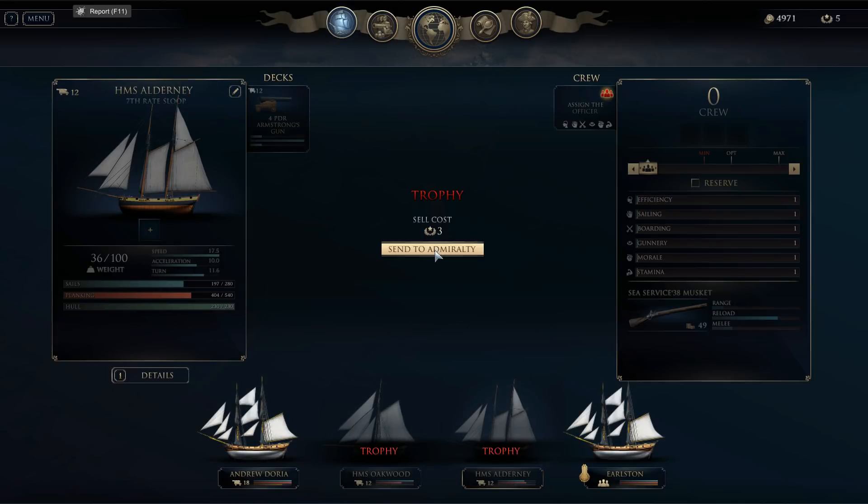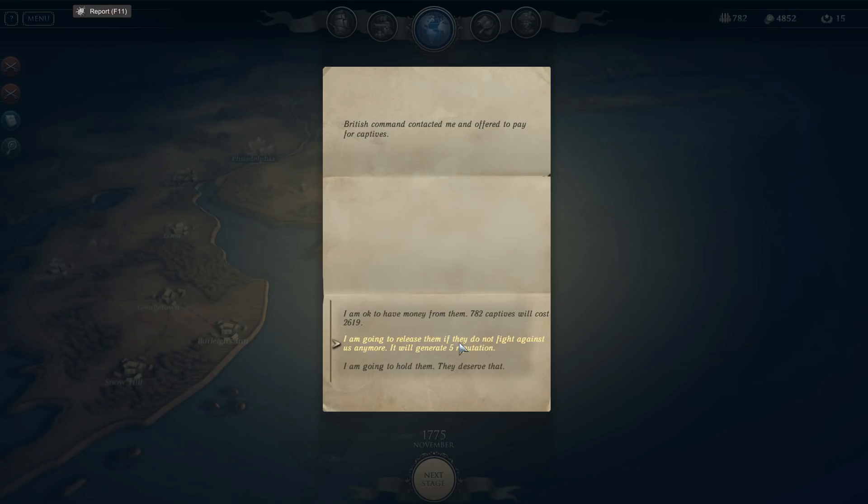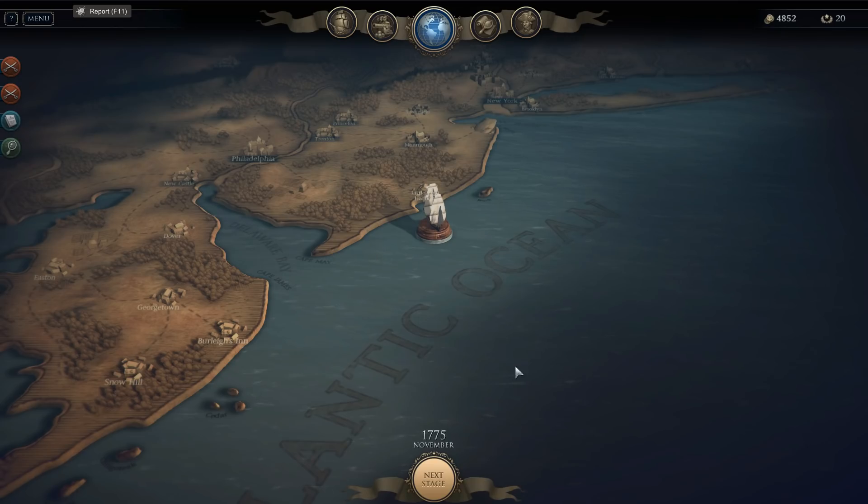I can see both of these trophies but I'm not in a position to get them — I probably needed six to be able to get them. So I wonder if I go back and reload things and make a different decision. It worked — so this time we're going to turn them in for the reputation instead, because now that allows me to purchase one of these trophy ships.